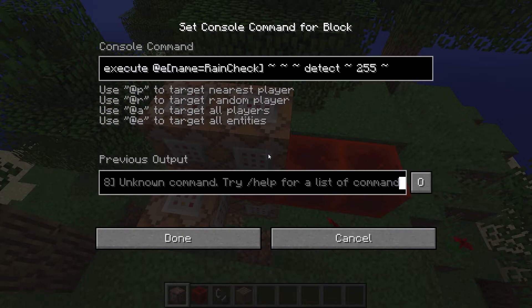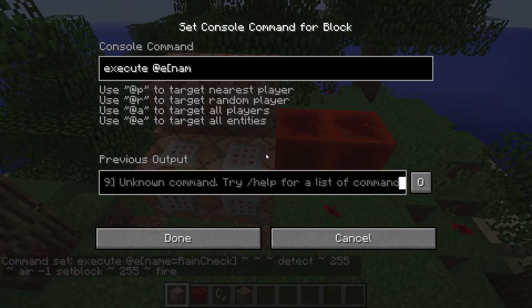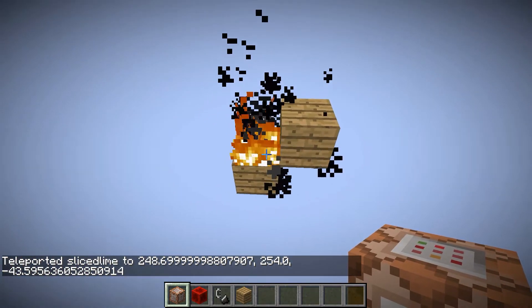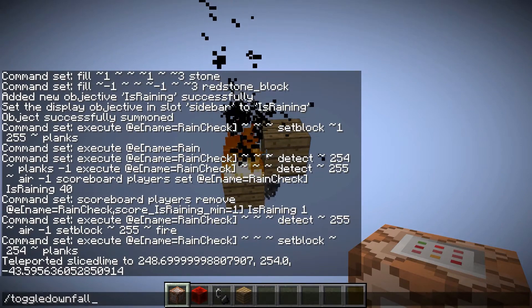If there's air at the top of the world, we do set block at height 255, fire. The reason we don't want to run this always is we don't want to reset any data the game has internally on whether the fire is burning out or not — so we make sure to test it and only set the block in that case. One more thing: execute at e name equals rain check, set block tilde 254 tilde, planks — this ensures the wood block is always in place. If we teleport up to height 254, here we have our little device. It's burning, and it will keep burning as long as there is wood there — and there will always be wood there because we replace it every single tick.